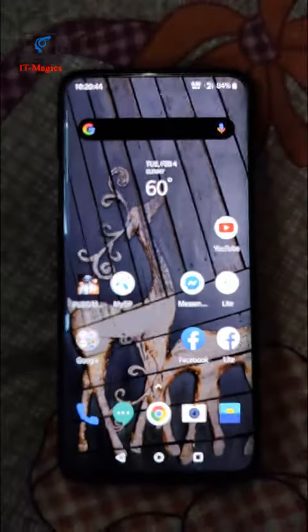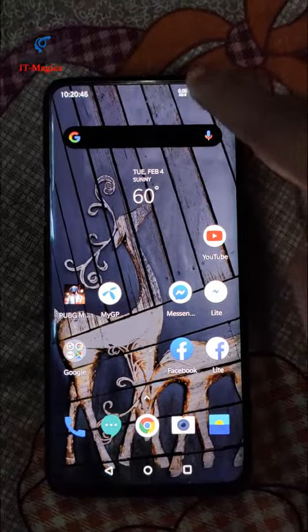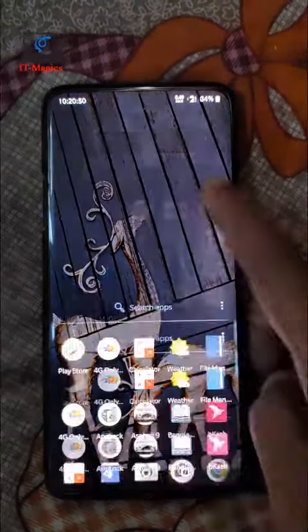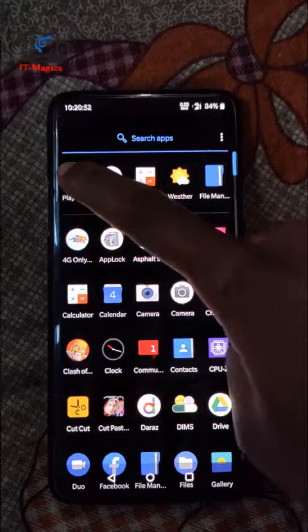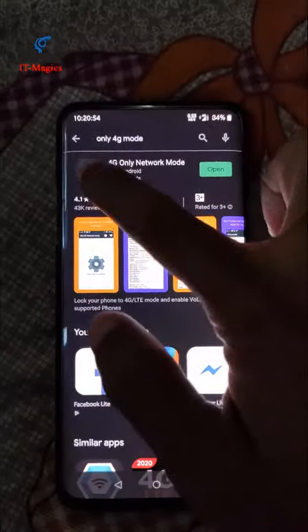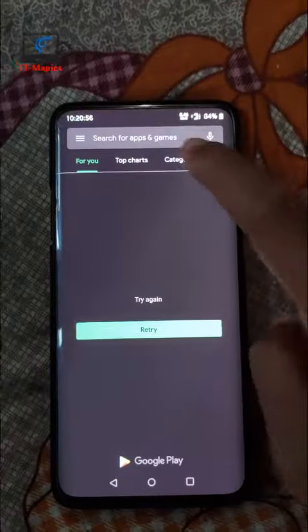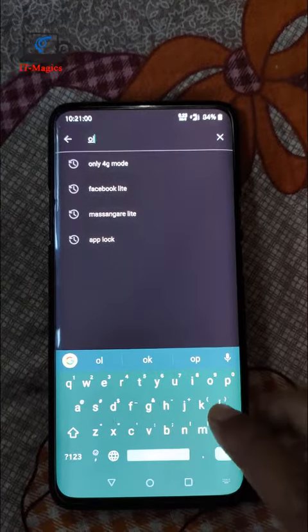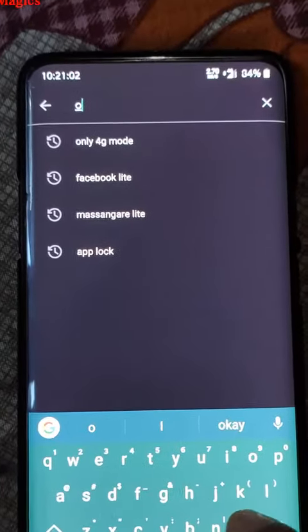Hi guys, this is my OnePlus 7 Pro. I want to show how to get only 4G network in my device. First of all, go to the Play Store and type in the search bar 'only 4G'.